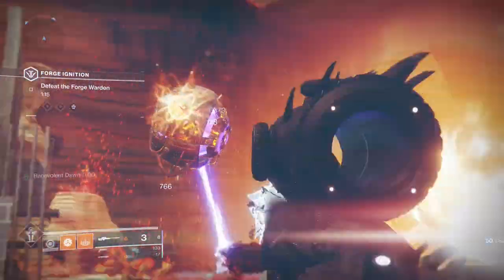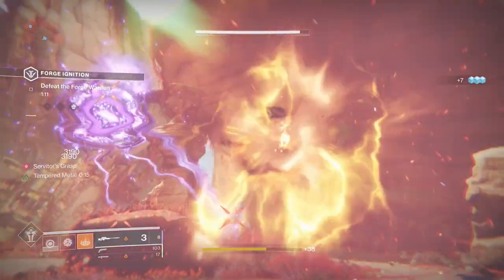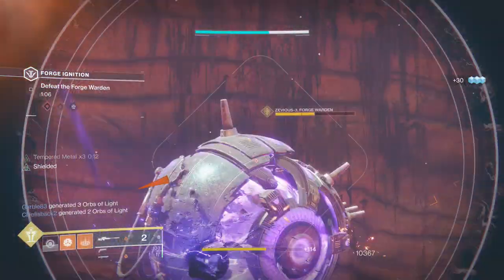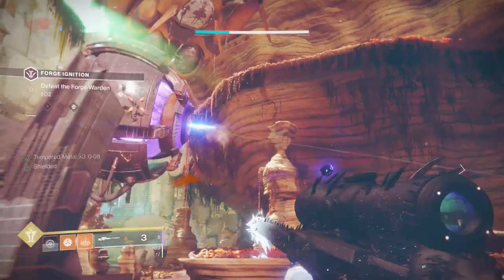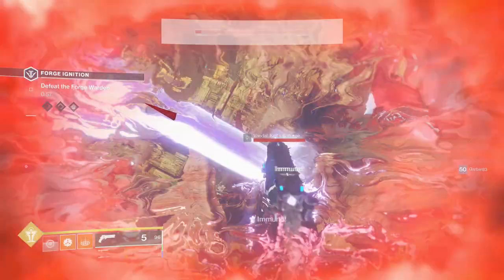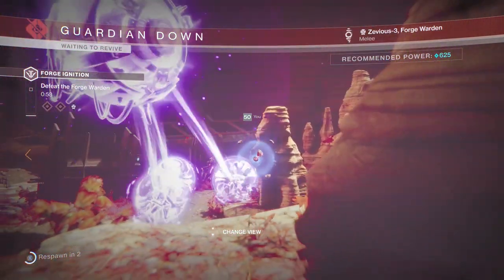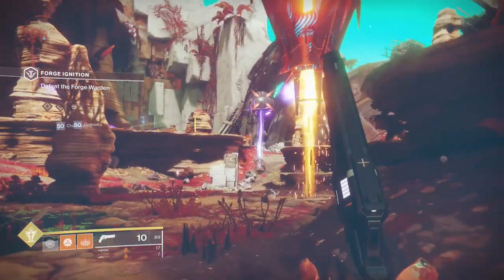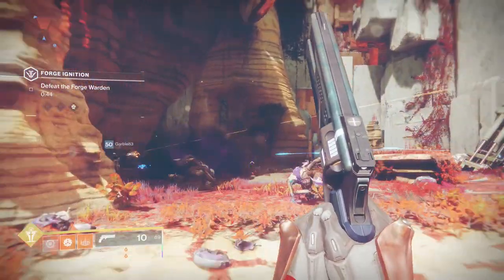Hopefully by this time you'll have at least two-thirds to three-quarters of the boss's health down. From here on out it's going to be a free-for-all — supers, grenades, anything and everything you have left. This is where Cold Heart can make or break the fight. EP shotguns don't get me wrong, I love them, they work great, but when you use them against the giant servitor you usually die if you get too close because he does that freak-out maneuver which kills you pretty quickly — unless you have a second warlock to pop a Well of Radiance underneath the boss.